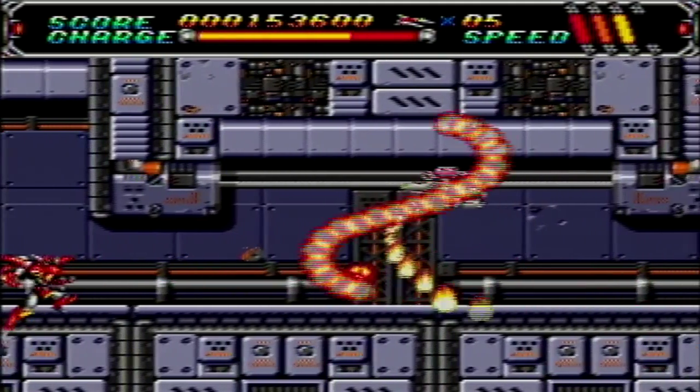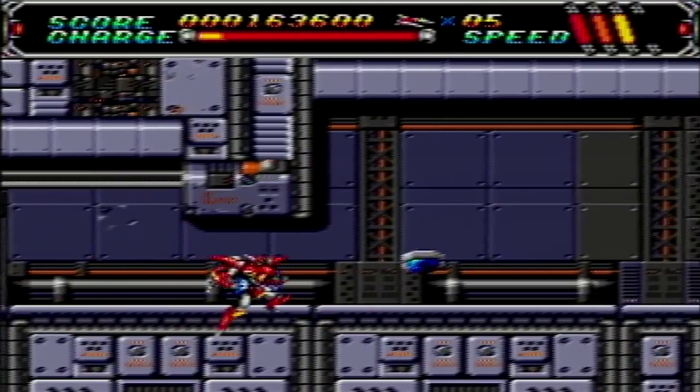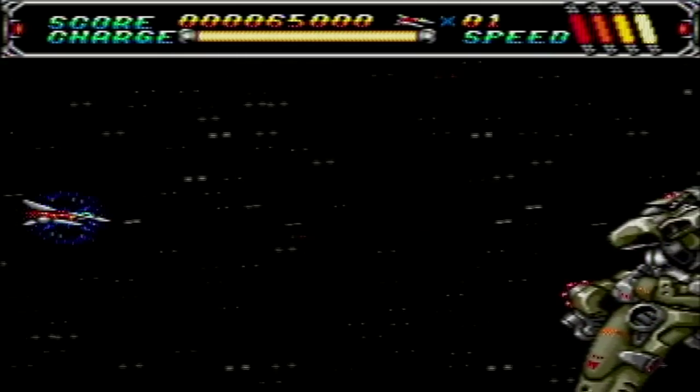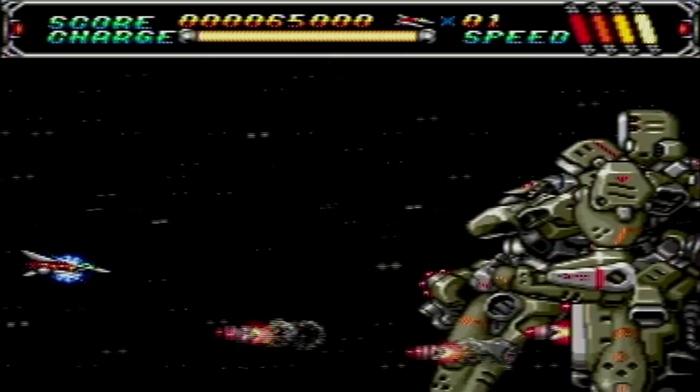And the blue weapon is useless. I guess it's in the game to add more challenge to portions where you'll have to be careful not to pick it up. Whenever you get a game over, you don't default back to the spread shot. This can be annoying if you spawn with the green or blue gun right next to some powerful enemies.